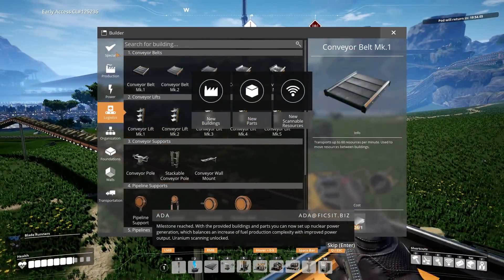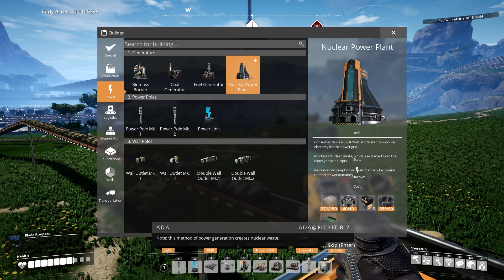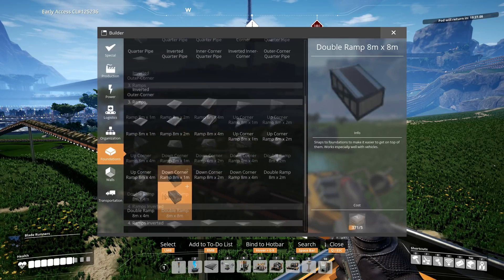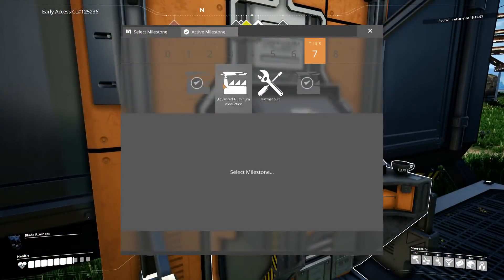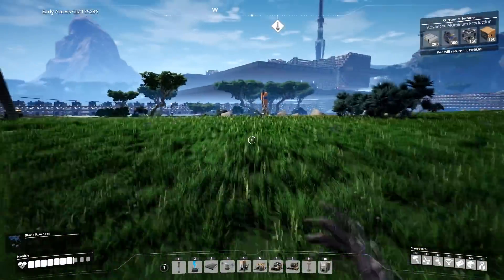Milestone reached: with the provided buildings and parts you can now set up nuclear power generation, which balances increased fuel production complexity with improved power output. Uranium scanning unlocked. Note: this method of power generation creates nuclear waste. Super computers, a nuclear plant — nothing new in the other sections. Scanner can now scan for uranium. We can select our next milestone: Advanced Aluminum. We already have enough aluminum sheets, and that'll give us level three miners!